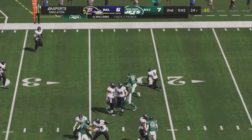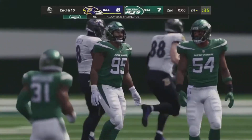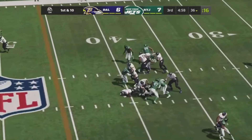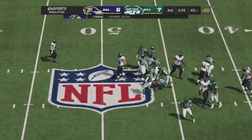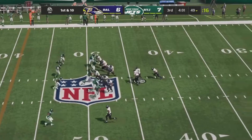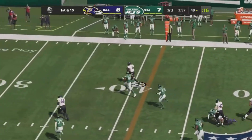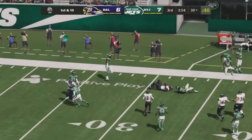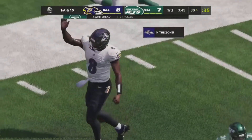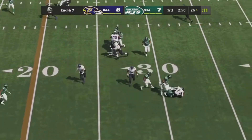Lamar takes the snap, won't hand it off, tries to throw, then uses his legs and gets sacked — Quinton Williams with the sack. That's pretty much how this first half has gone for the Ravens offensive line. Lamar in the gun hands off to Beatty who pushes through for about a first down — gain of nine. Lamar then fakes the handoff and finds lots of room down the right sideline, gaining 68 yards rushing by himself before the safety brings him down.